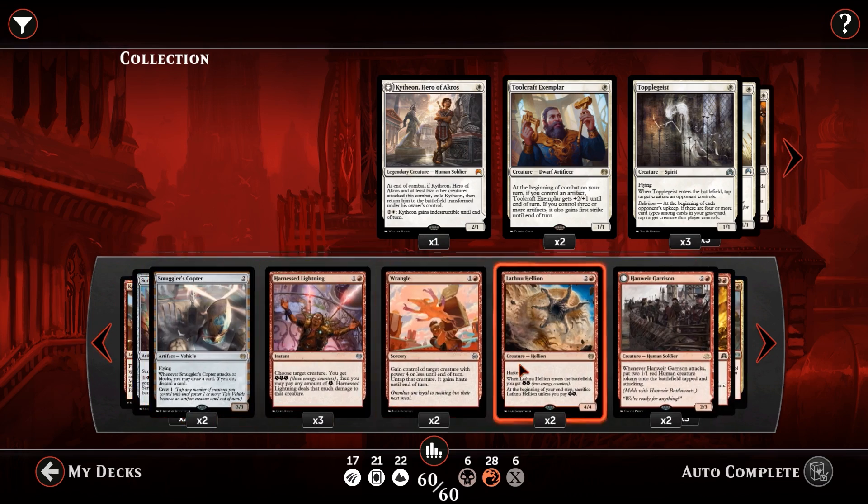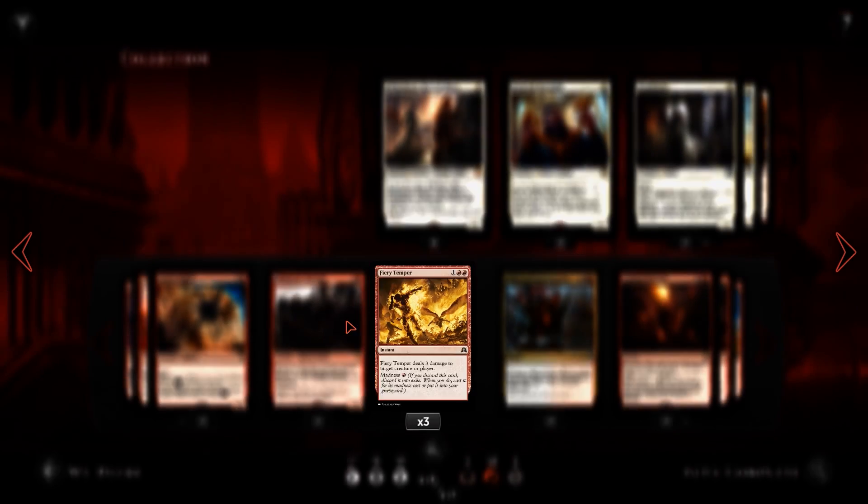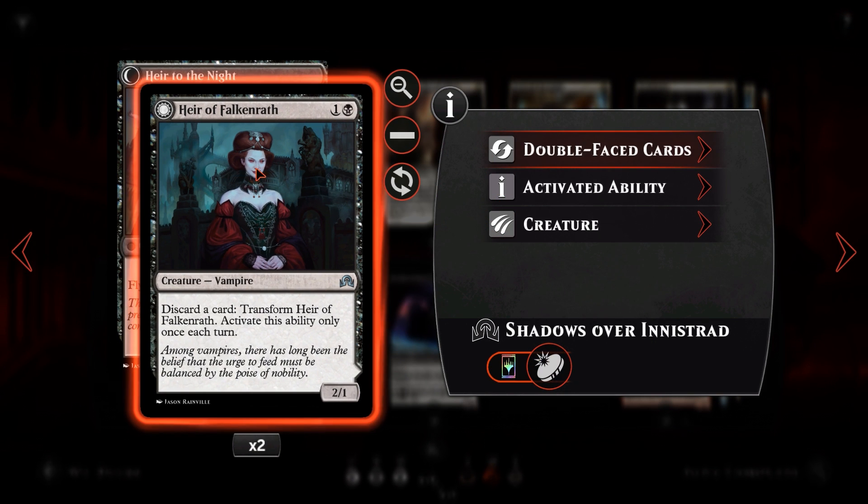We also have the ability to discard, and there are a few madness cards in the deck — more specifically there is a single madness card: Fiery Temper. That is a one and two red instant speed: Fiery Temper deals three damage to target creature or player. Three damage for three mana isn't too great in Magic Jewels, and in standard or modern that's terrible. But it does have the madness cost of one red, so if we discard Fiery Temper we only have to pay one red mana, which puts it into lightning bolt kind of power level. We can cast Fiery Temper pretty cheaply as long as we've got a discard outlet.